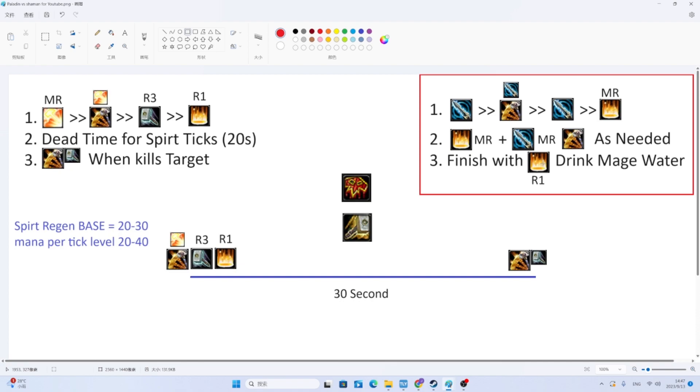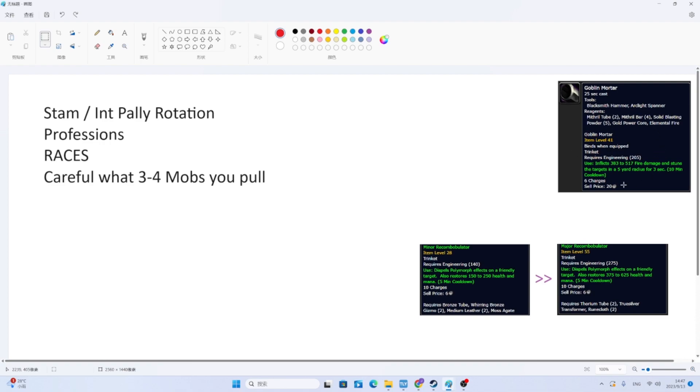The other thing to note about AoE tanking: Goblin Mortar has a small chance to backfire and kill you while reloading — it can do like 1000–2000 fire damage and knock you in the air. It's very dangerous for non-Paladin classes to reload. For Paladins it's not a problem because we literally just Bubble and reload. The bubble lasts about 12 seconds, and the mortar takes about 10 seconds to reload. I've never even seen it backfire on me — I just activate Bubble and then Goblin Mortar, and it completes itself.